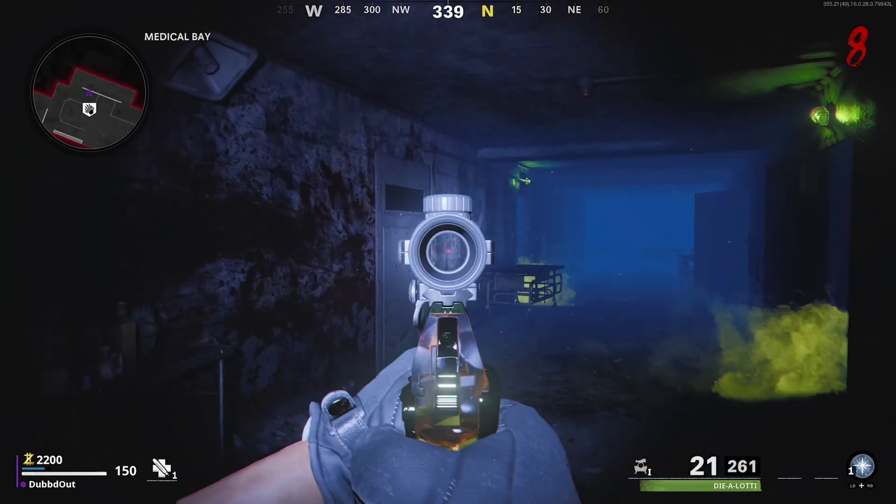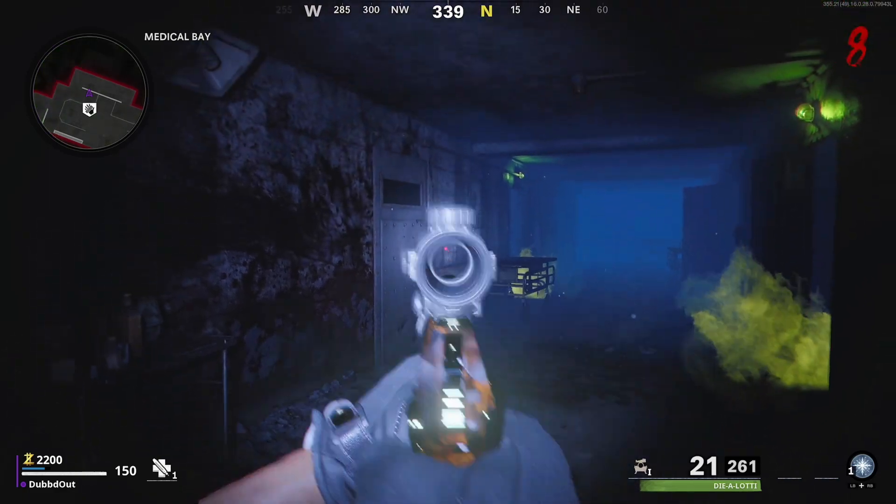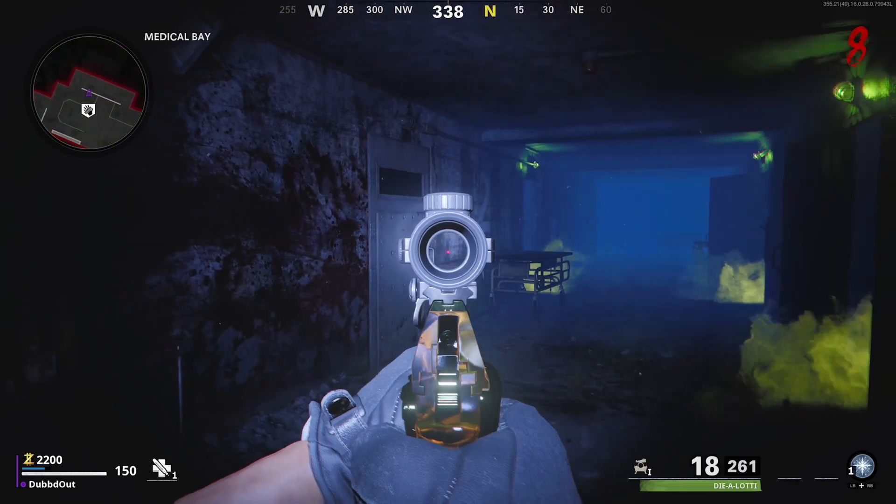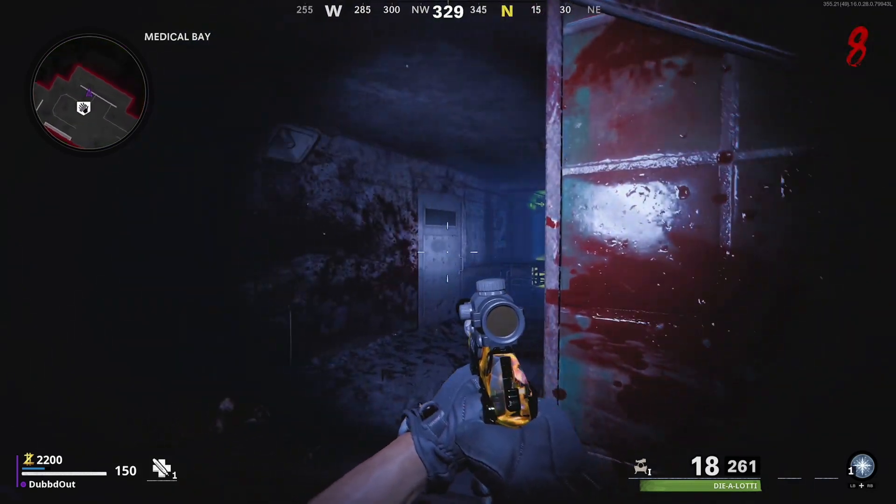After you guys go into the Dark Ether mode, which is activated by going into the Pack-A-Punch and completing it, you go into a Dark Ether portal. You're gonna want to bring a Pack-A-Punch weapon with you.